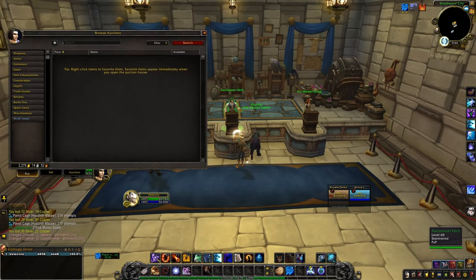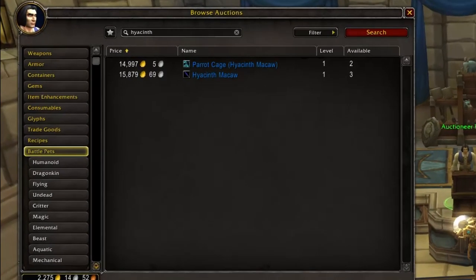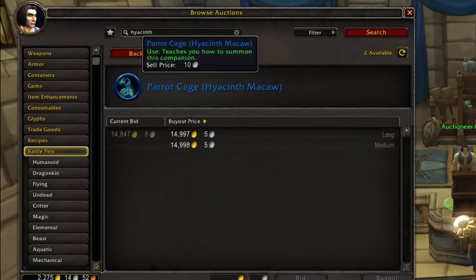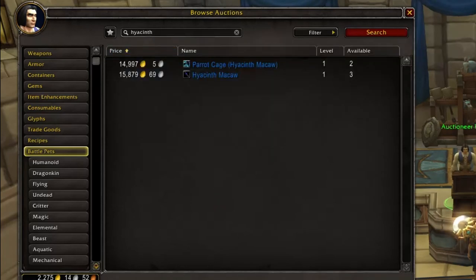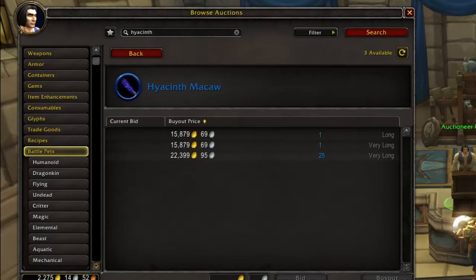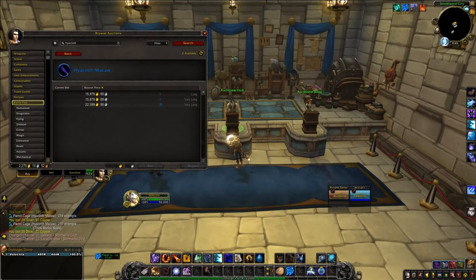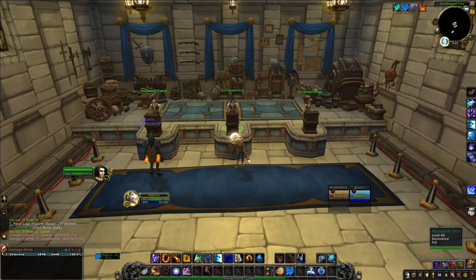Here we are at the auction house. With a pet with an extremely low drop rate, I was hoping it's cheap so I can just buy it, but we all know it's not going to be cheap. There is a parrot in a cage — that is actually the item that will physically drop and allow you to learn this macaw, or people are just selling the macaw itself. I guess I'm adding this to the list of battle pets I'm going to have to grind for.